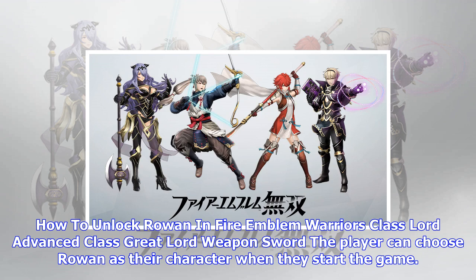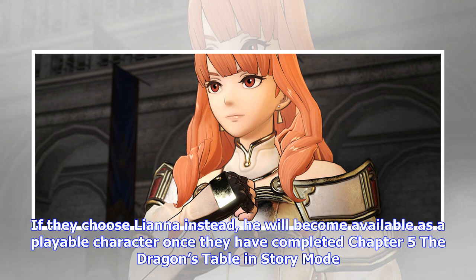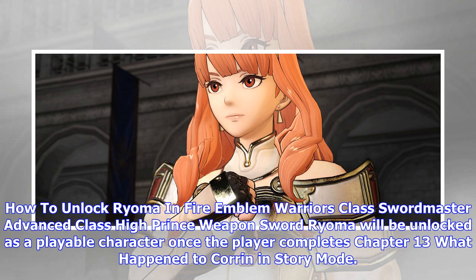How to unlock Rowan in Fire Emblem Warriors — Class: Lord, Advanced Class: Great Lord, Weapon: Sword. The player can choose Rowan as their character when they start the game. If they choose Lyanna instead, he will become available as a playable character once they have completed Chapter 5: The Dragon's Table in story mode.